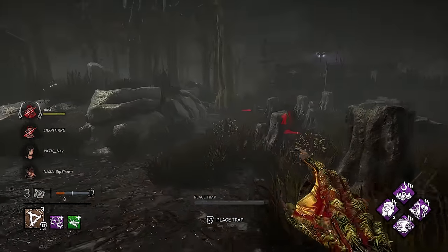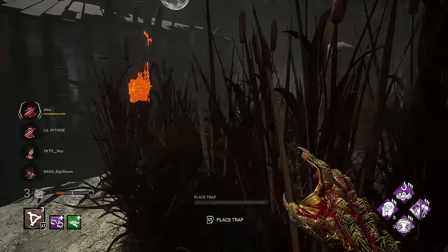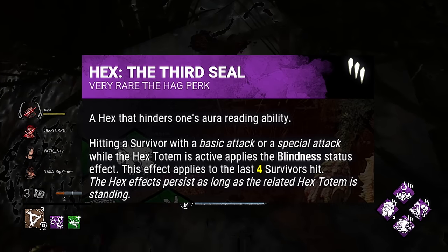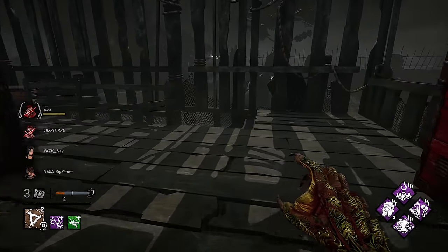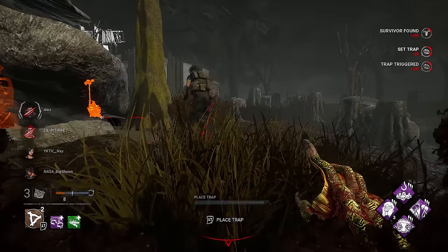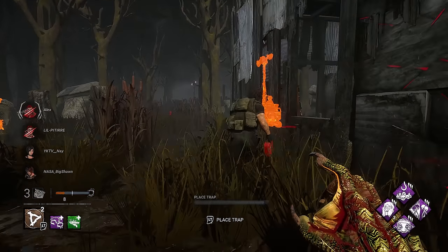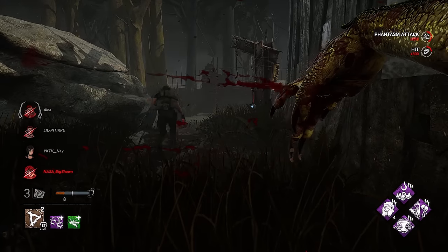For the next perk we got Hex: The Third Seal, and this is the most important perk for this build. When we injure a survivor, they're going to suffer from the blindness status effect — no aura reading for them at all. If they have any perks or add-ons that let them see the killer or their teammates, they won't be able to use them. This also applies to survivors when they are hooked.